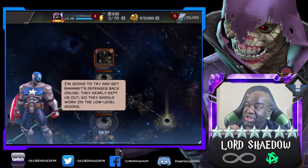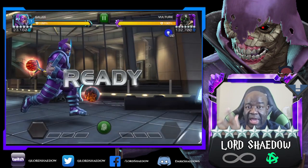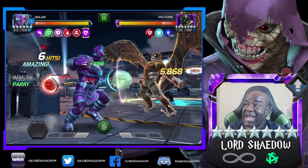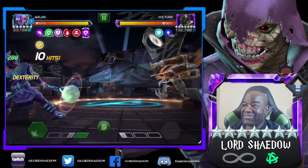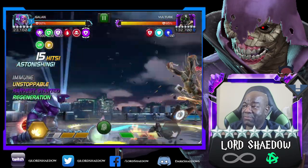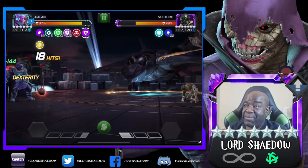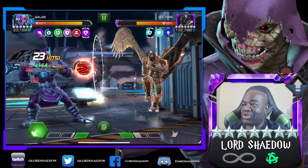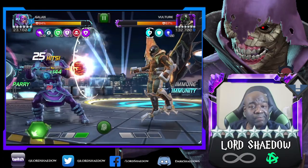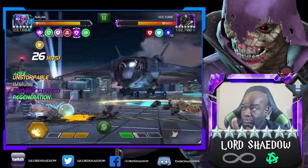Now you'll see why I brought Gallon. Look at the nodes — Vulture gets armor up. Look at Gallon ramping up his charges! With just a few combos he's nearly maxed out, and now he's maxed out. Fire the special — push! He's a boss so we shouldn't be able to one-shot him, but wash, rinse, and repeat — that's it. If you have Gallon, this is what you want to do against this boss.